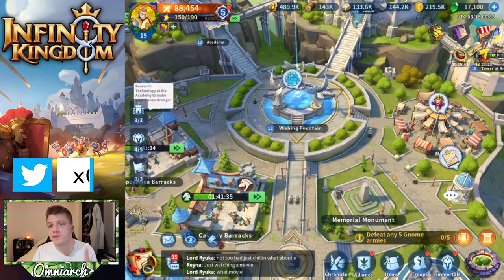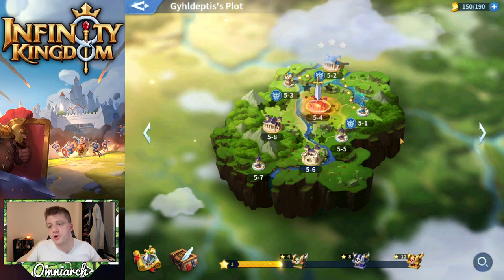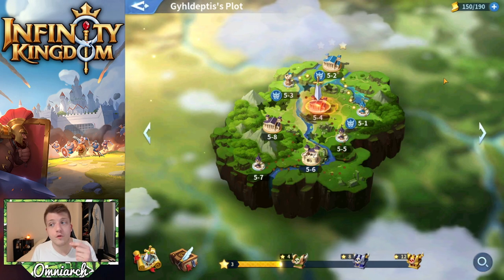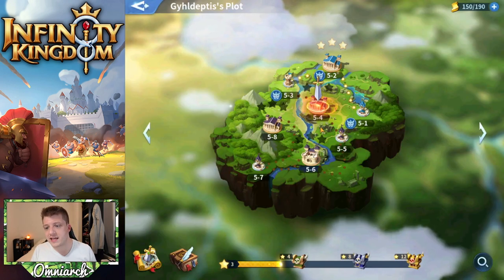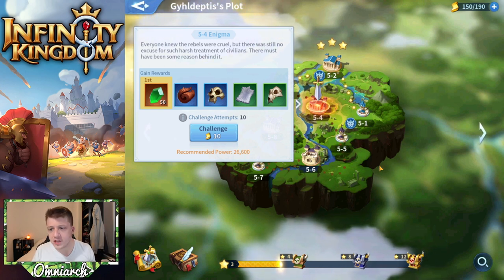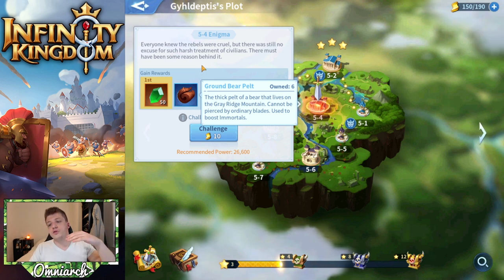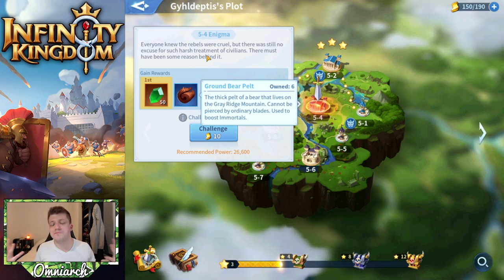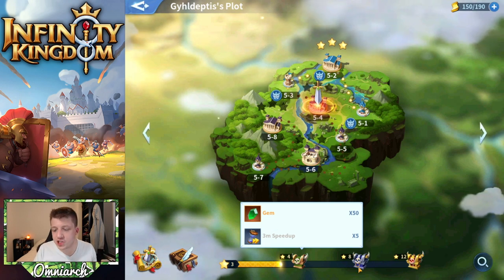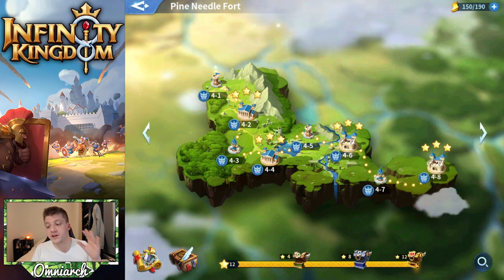Tip number ten is the Well of Time, which is sort of like an expedition or adventure mode. This is a part of the game you want to grind as well. SP points come back over time — about every one minute and fifteen seconds. The reason you want to push as far into this as possible is because you get really important items needed to boost your immortals and gain more power and stats. You're going to get free premium currency, gems, speed ups, and free philosopher stones — which means free summons — all from going through the Well of Time.